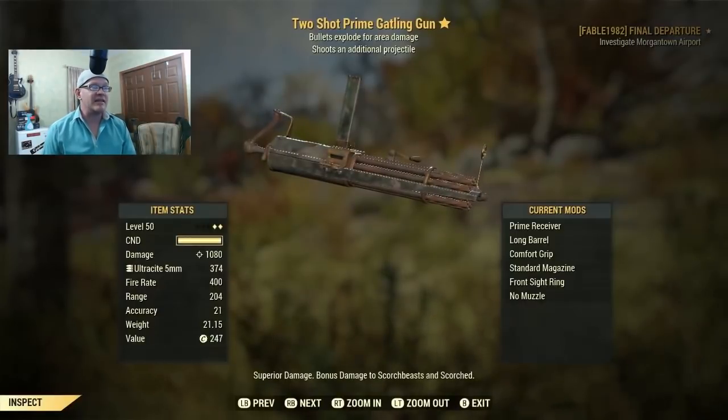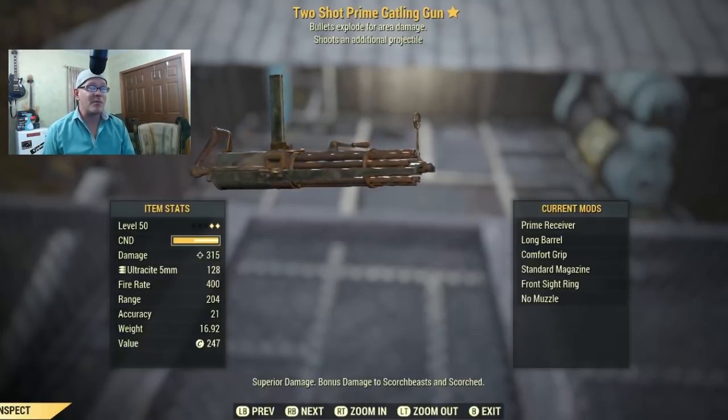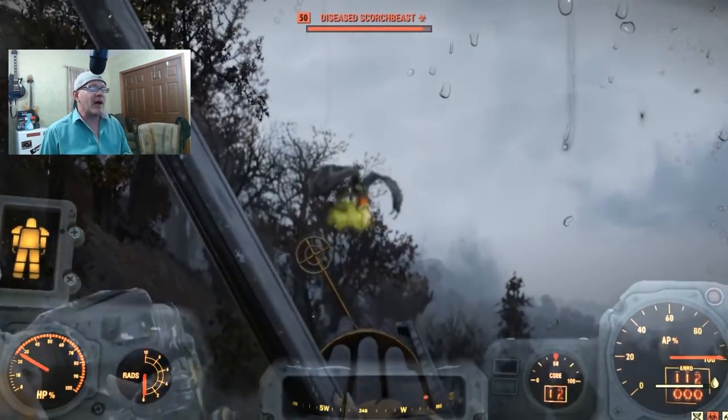The same exact build prior to the patch brought this weapon up to 1080 damage per round, but you can see here after the patch it's all the way down to 318. These weapons have been nerfed down by a substantial amount.